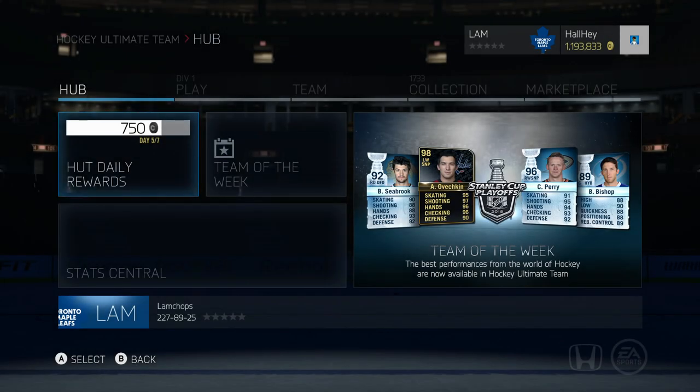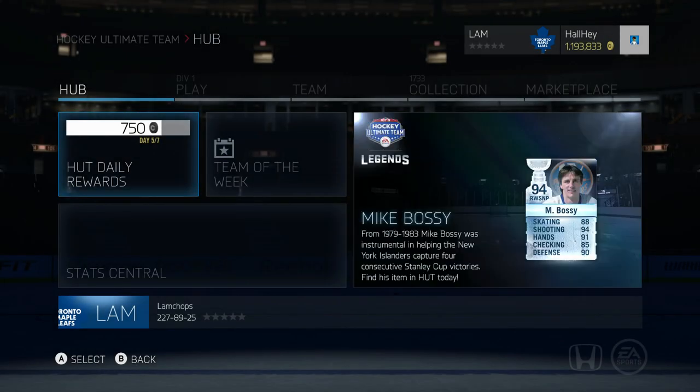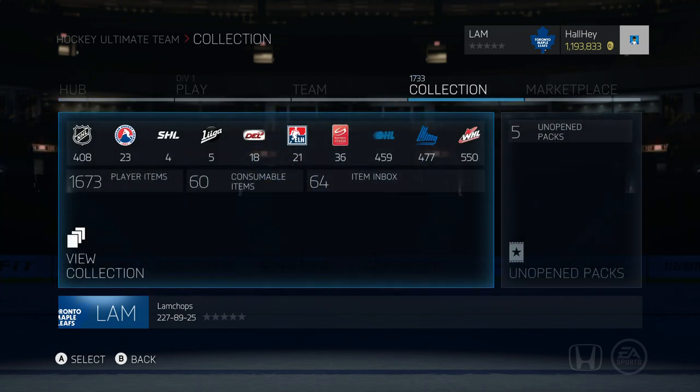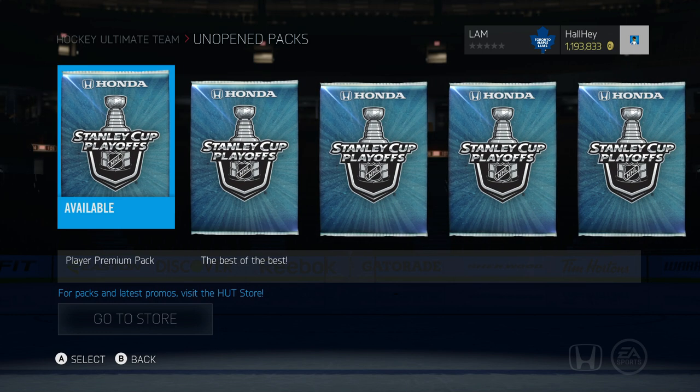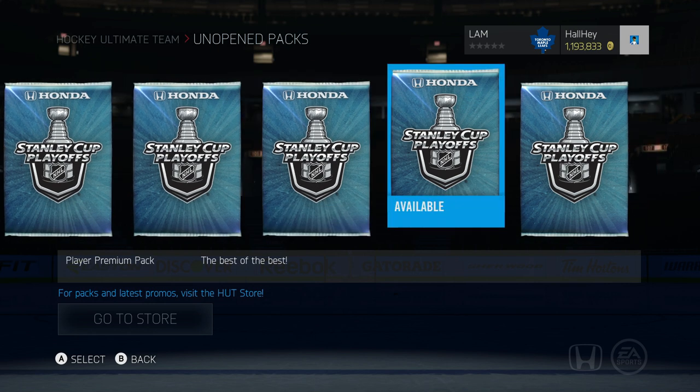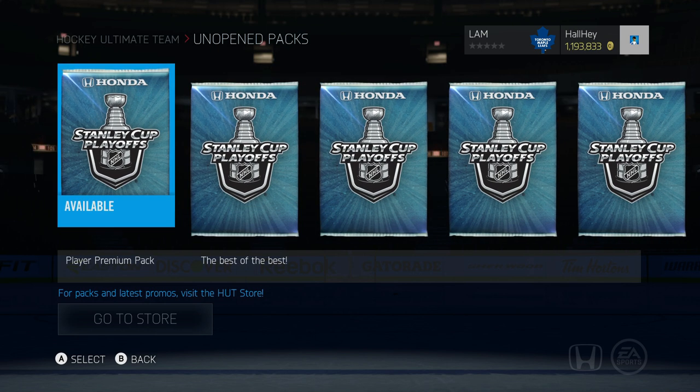Hey, what is up guys, welcome back to another video. Today we're bringing you a new series called the Ultimate Pack Pull Team. I haven't seen anybody do this series yet, but basically I get a few packs from EA every single week. We have five unopened 60k special packs, so that's a total of about 60 players, and we have chances to get really high-end or low-end cards. Instead of just opening packs and saying 'that was a bad pack' or 'that was a good pack,' I try building the best team I can just from these packs.